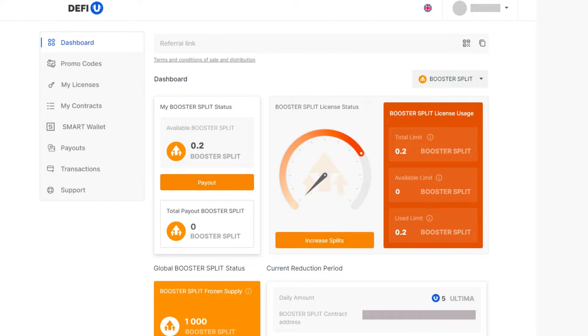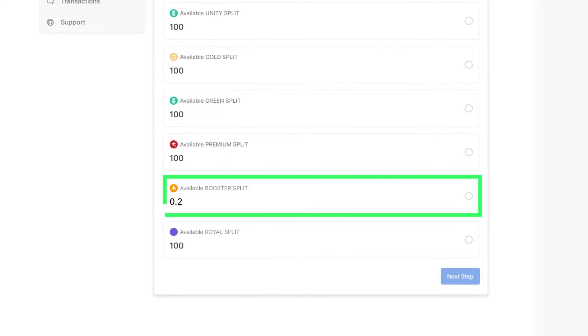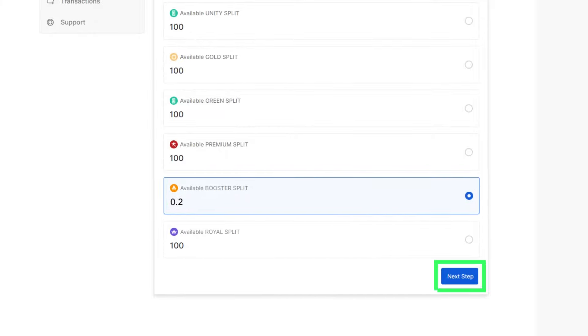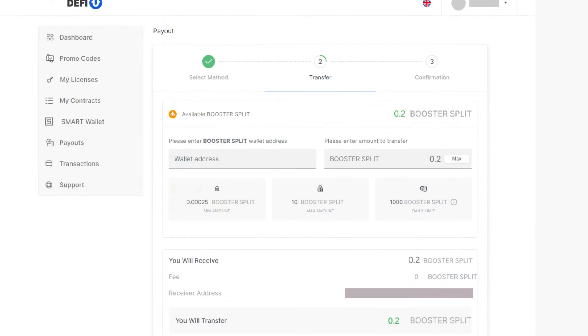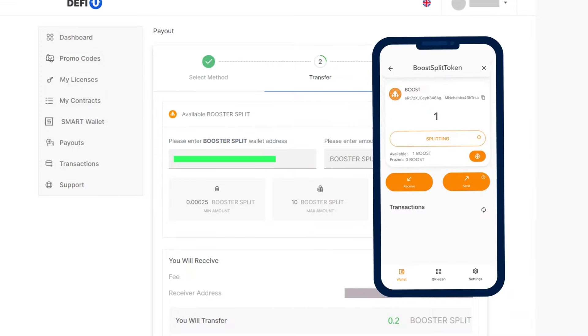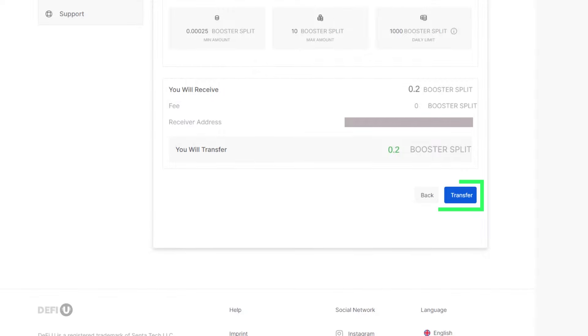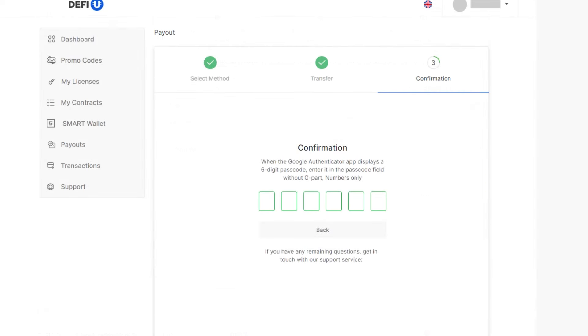To withdraw Booster Split Tokens, open the dashboard on the DeFiU website. On the available Booster Split widget, click the payout button. A window will open where you need to select the balance for withdrawal. Choose the available Booster Split balance and click Next Step. In the window that opens, you will need to paste the address of your Booster Split wallet into the wallet address field. You can copy the address from Smart Wallet. In the field to the right, enter the amount of Booster Split you want to withdraw.